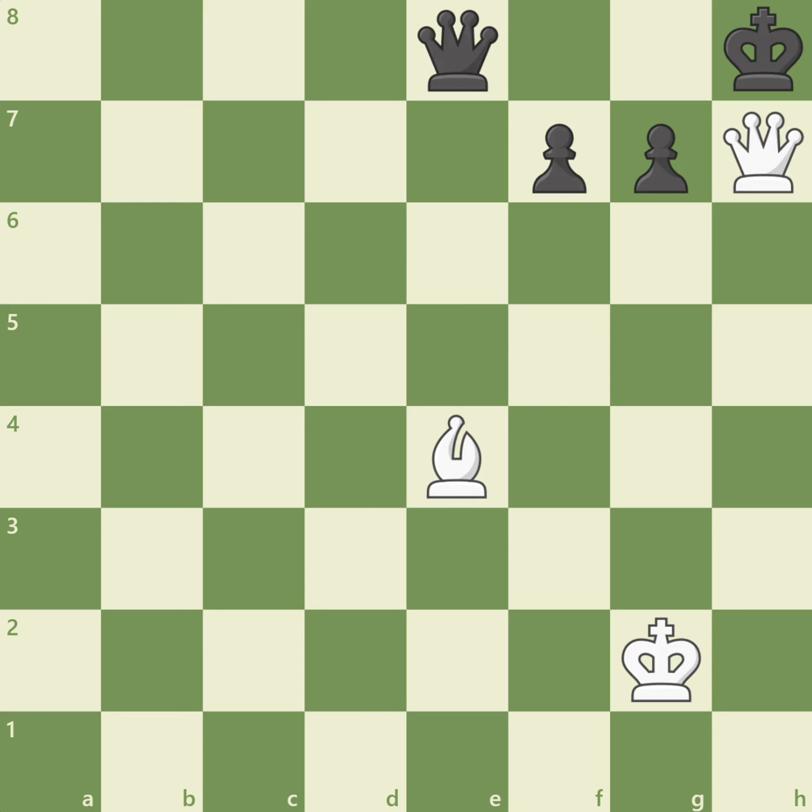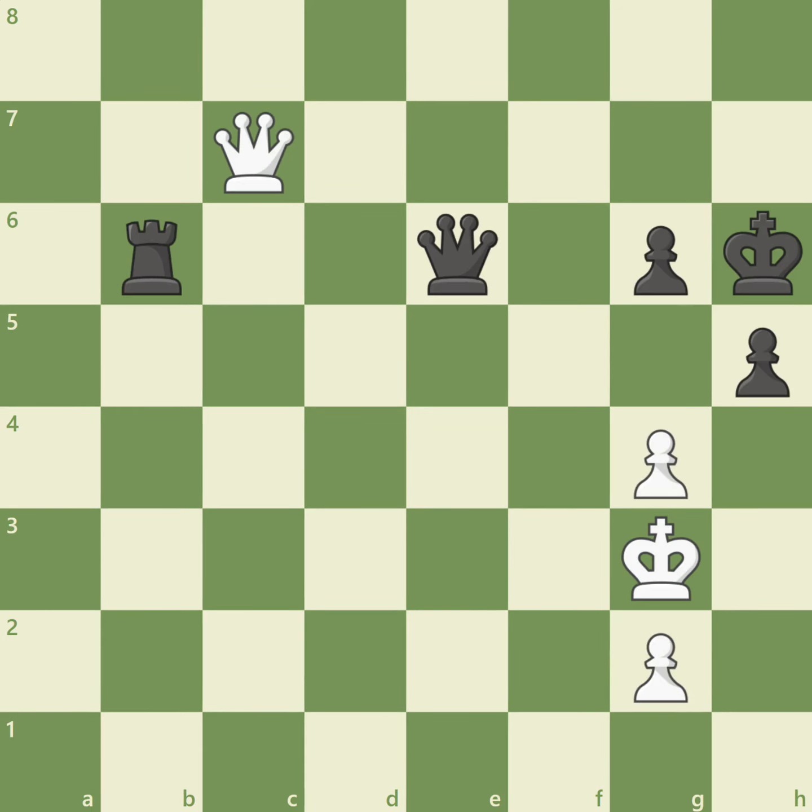Let's take a look at another position. In this position, white is down an entire rook, but the game isn't over yet. White's queen prevents black's king from moving to the seventh rank, so if white plays g5 check, black's king is forced to capture the pawn. Can you see what would happen then? If you found a forced checkmate, great job!